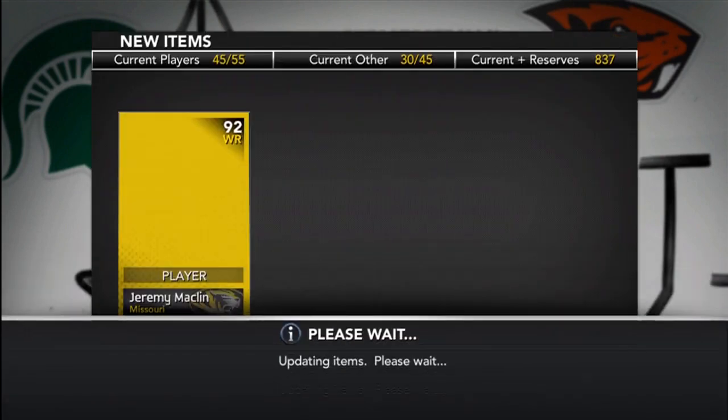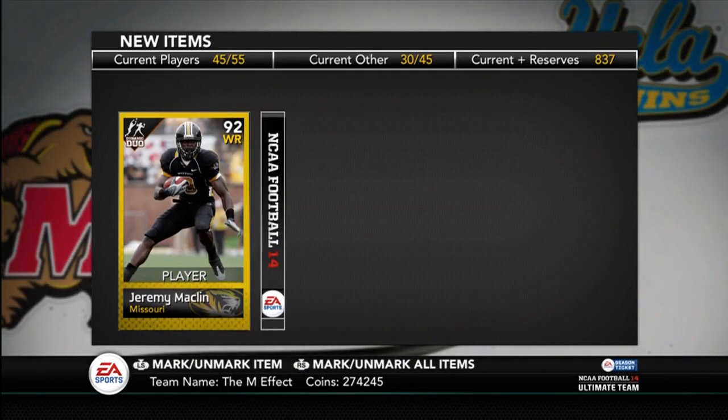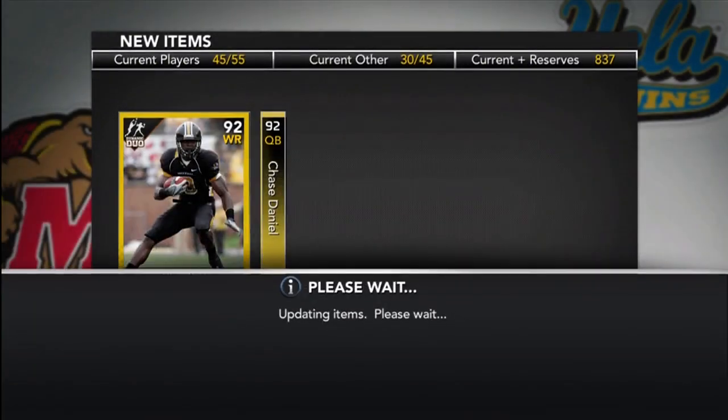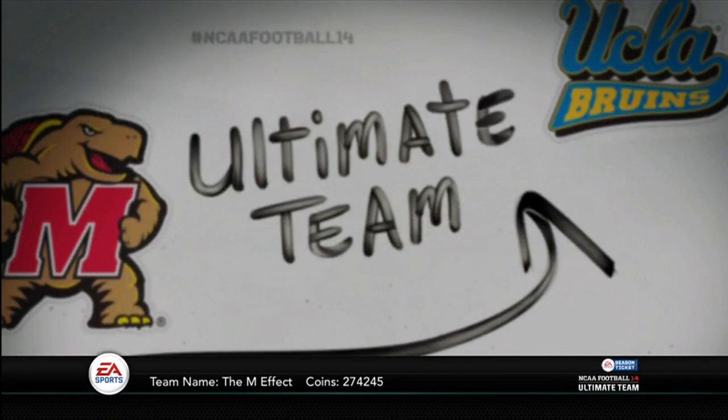They're back all the way out. Macklin's a 92 — pretty good, I'll probably use him. I'll send him to my actives, and Chase Daniels is a 92. So Macklin went up by four, Chase Daniels went up by three.